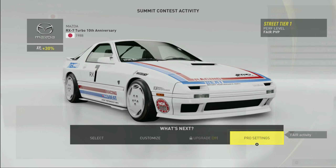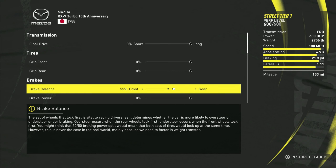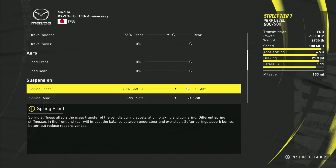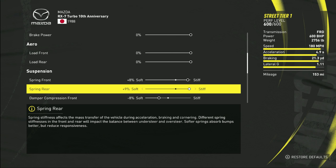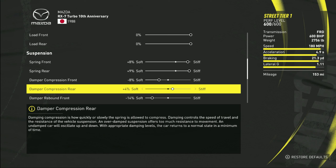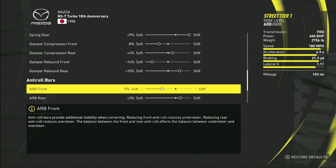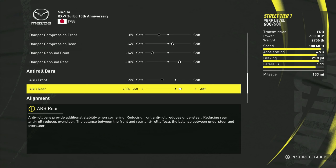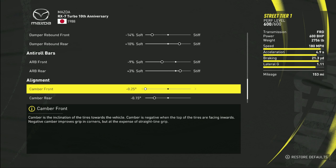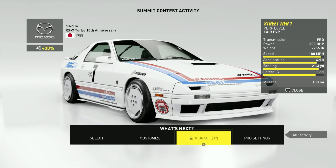We are able to adjust our pro settings here, so let's go over them real quick. 55% brake balance. For the suspension, we got plus 8 on the front spring, plus 9 on the rear spring, minus 8 on the damper compression front, plus 4 on the damper compression rear, minus 14 on the damper rebound front, and plus 10 on the rear. For the anti-roll bars, we have negative 9 ARB front and plus 3 ARB rear. For the camber, we have negative 0.25 on the front and negative 0.15 on the rear.